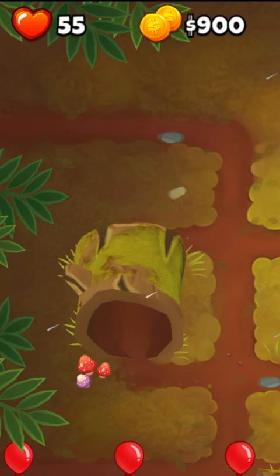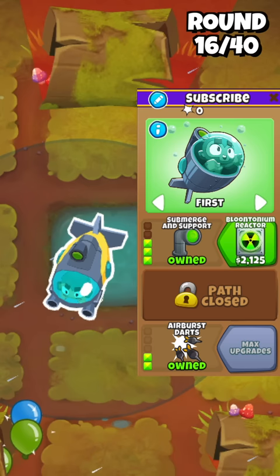buy the submerge and support upgrade and leak this entire round, which is gonna leave you with 49 lives. Make sure to not pop anything.